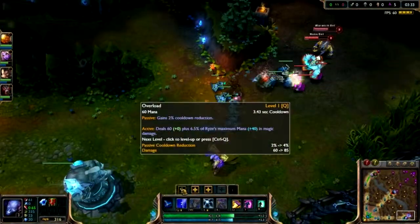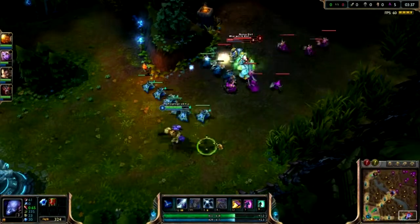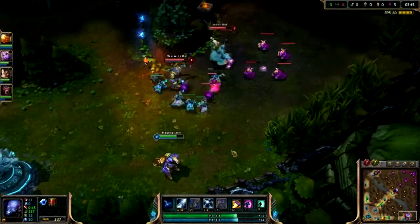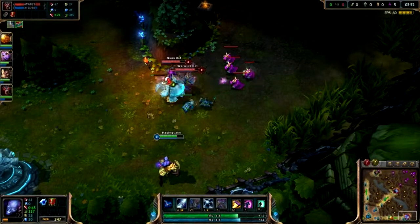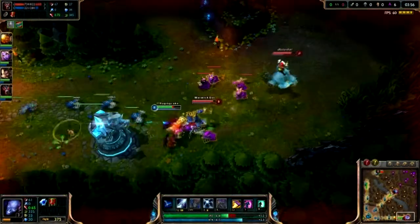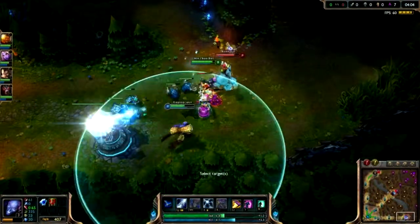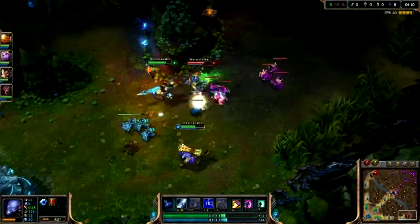So you just want to keep trying to last hit. You can use your spells as well to try and get some more last hits. Just run around a little bit, and as soon as you see one that is just about killable, you can nab some gold out of it. And then more and more gold means more and more shiny items to kill your enemies with.